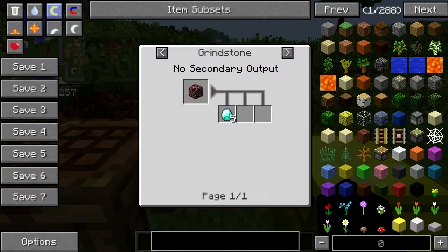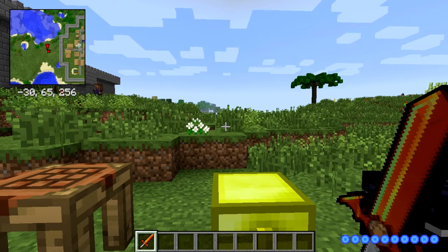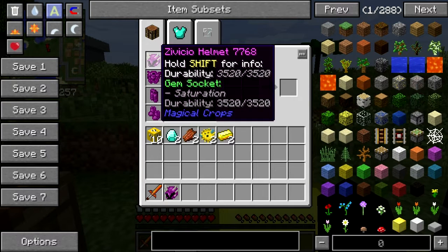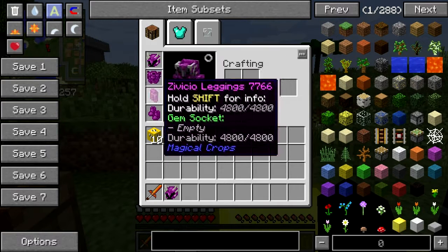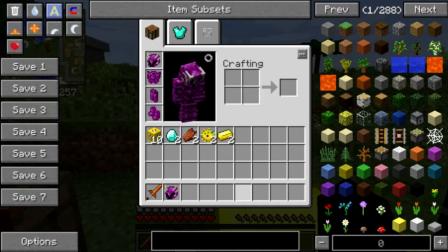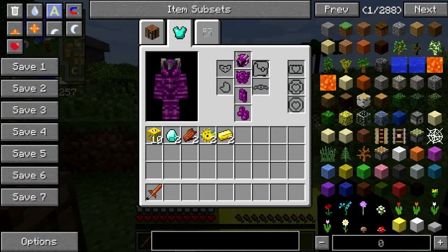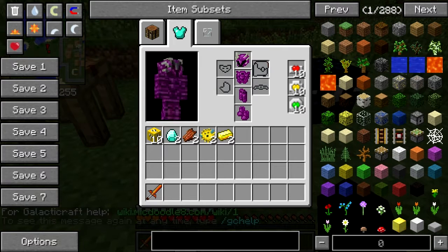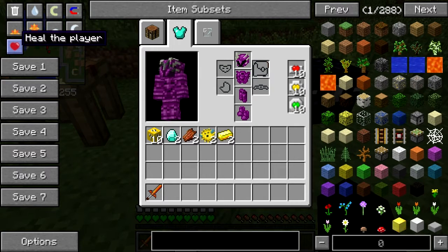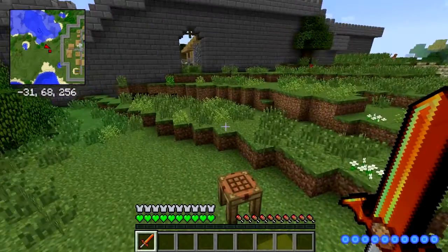I'm going to give myself this draconic sword, which has 45 attack damage. I'm also going to give myself divisio armor which provides saturation so I don't have to eat food. And heart canisters — you can already see what it's doing — this is going to give me 30 extra hearts. There we go: draconic sword and divisio leggings.